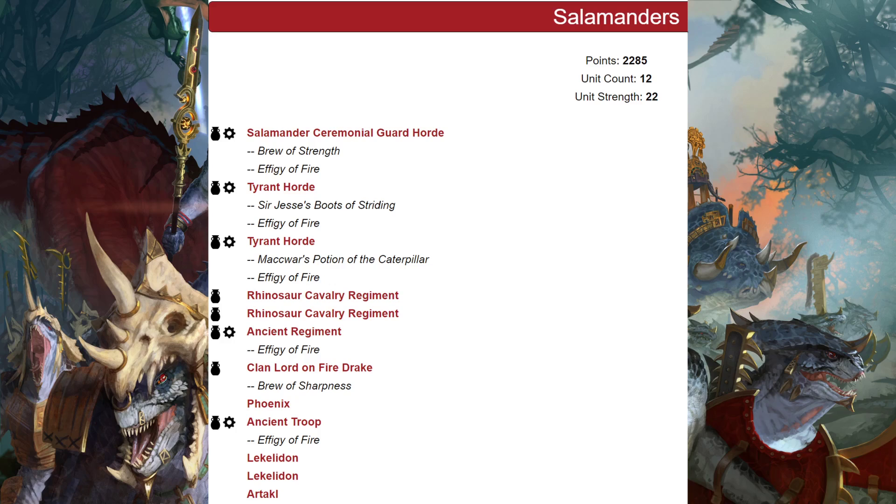One tyrant horde has the J Boots and the other has the potion of the caterpillar. Then we have two regiments of rhinosaur cavalry, a regiment of ancients with the effigy of fire, a clan lord on fire drake with a brew of sharpness, a phoenix, a troop of ancients with an effigy of fire, two lakilodons, and our tackle.